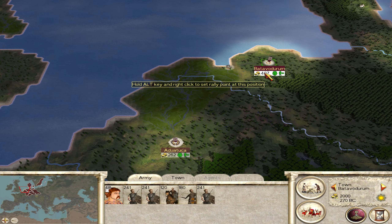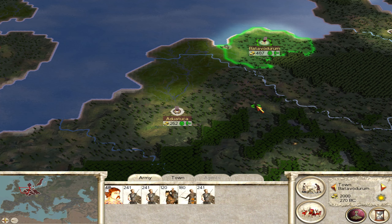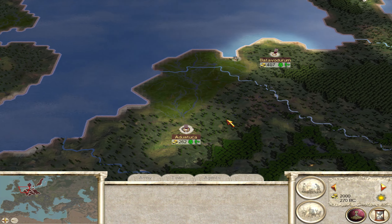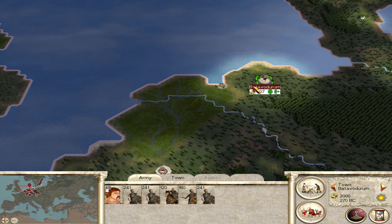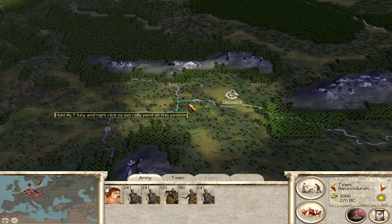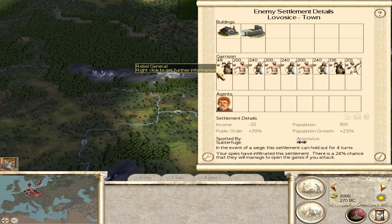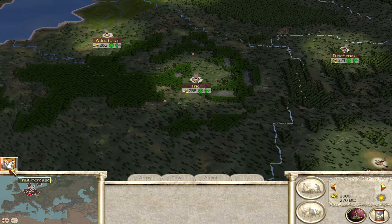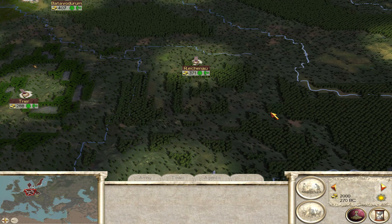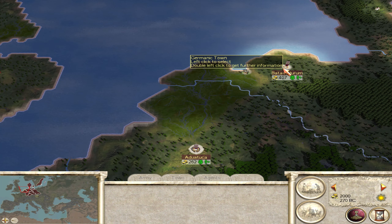Let's get the army out of Batavodurum - which is a concerning name for a town - and take the entire army. I wouldn't be surprised if there's a rebel settlement somewhere. There is this rebel town here that we know about because we have a spy. Wow, they've got a force. We're not going to be touching that anytime soon, especially not with the troops we have around here. There's not going to be anything here because we own this territory.